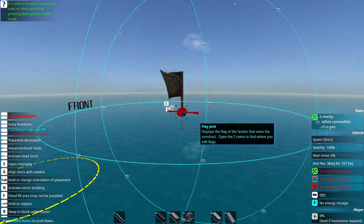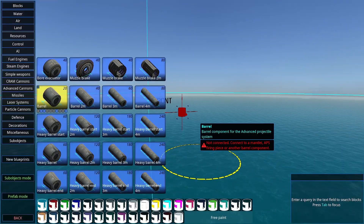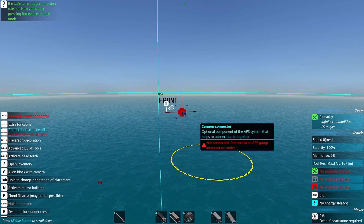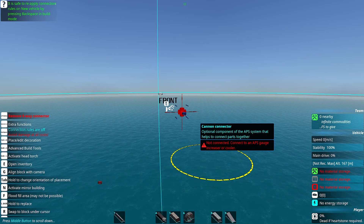Other particularly interesting blocks are APS, which all seem to have a detection range of 100 meters. So connectors can be used for cheap and dense signatures, and barrels can be used for armor with high detection signatures, although heavy armor really might be better for this use case despite its slightly lower detection signature.